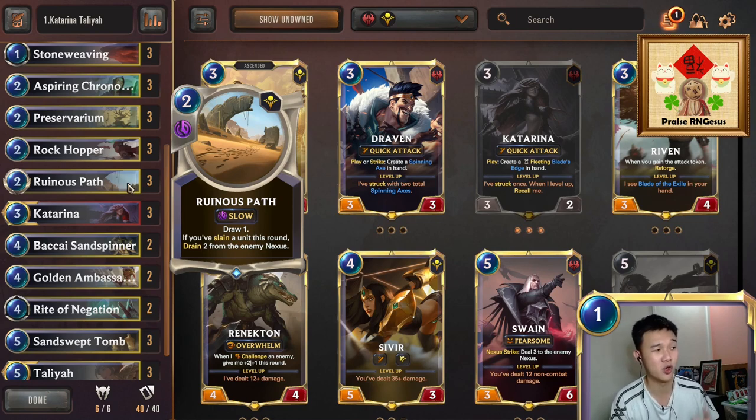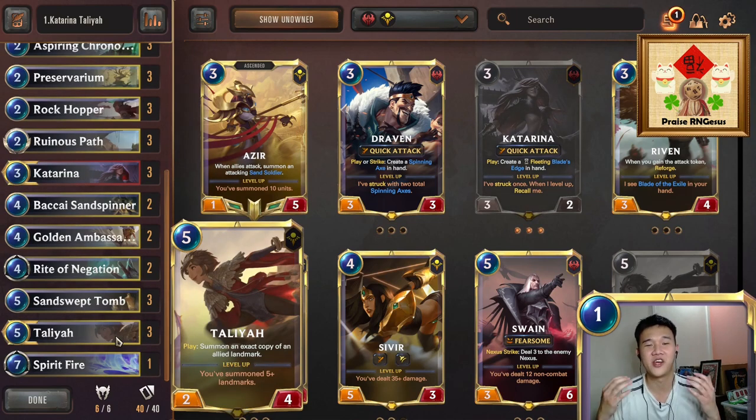Aside from the combo, we have other cards to support our game plan. We have Golden Ambassador to help us draw a champion and give our champion plus-two plus-two. Granting plus-two plus-two to Katerina is quite advantageous as it gets her out of the range of cards like Get Excited and Mystic Shot. We also have our Shurima staples — Ancient Preparation and Aspiring Chronomancer — to help us predict and draw the key cards we need.